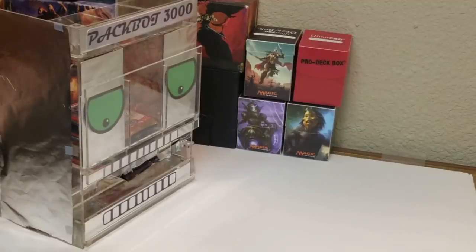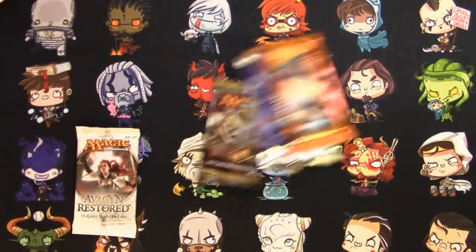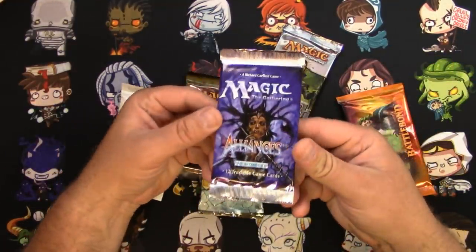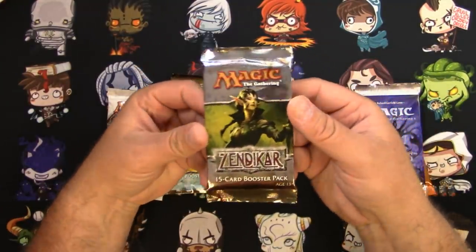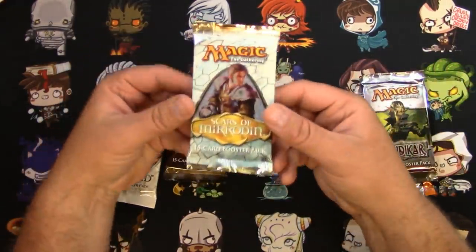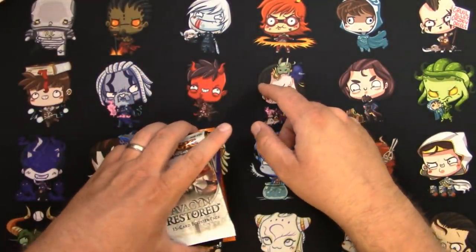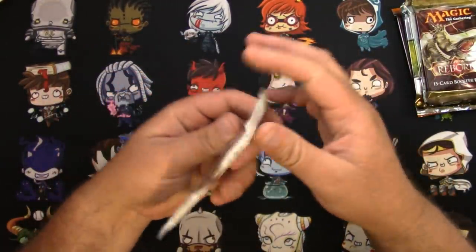Time for more random booster packs. Let's see what we got now. We got a pack of Battlebond, Alliances — which only has 12 cards in it, so less chances, but some good stuff in there — a pack of Zendikar, Scars of Mirrodin, Alara Reborn, and an Avacyn Restored. All good older sets. Let's open them up and see how we did.